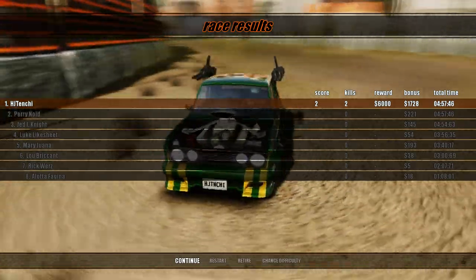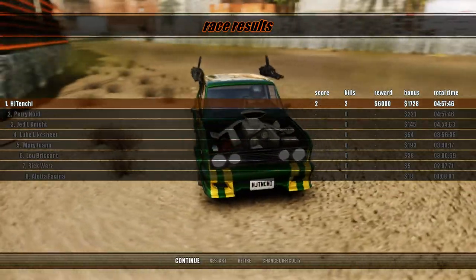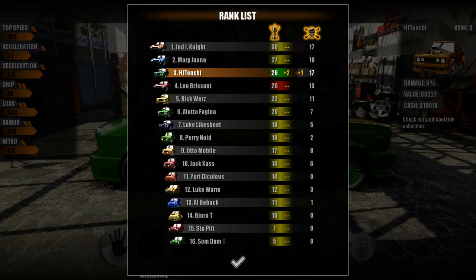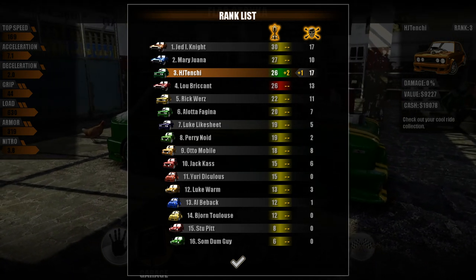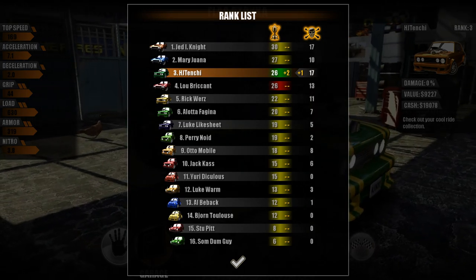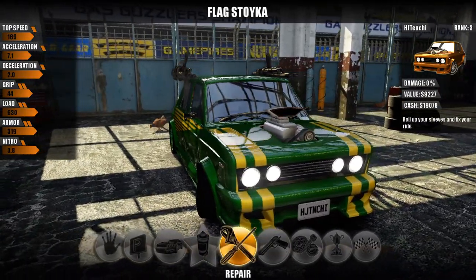Because of our destruction and kills and destroying the environment, we've actually got another $1,728. So not too bad for one race. We've unlocked one more track, one more rim, and one more sticker, and moved up into third place. Jedi Knight and I are tied for the most kills in the league, and he's only four points ahead of me.